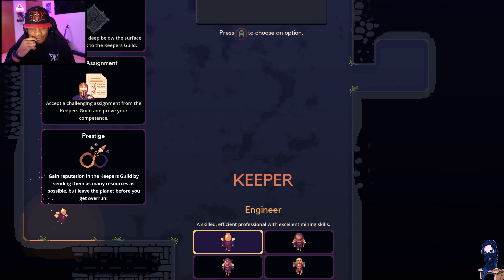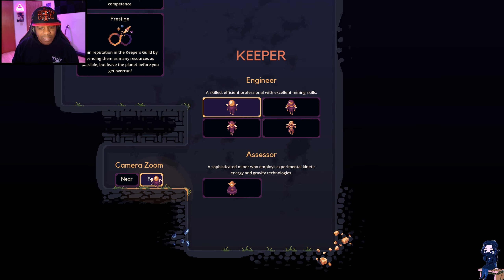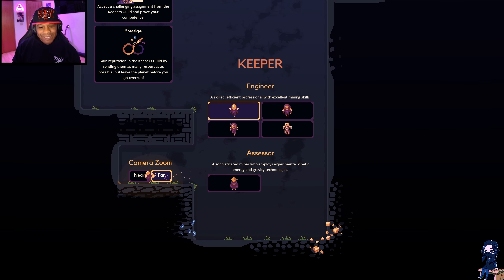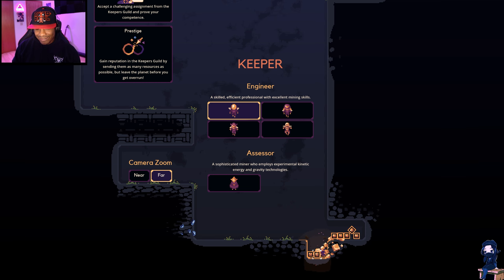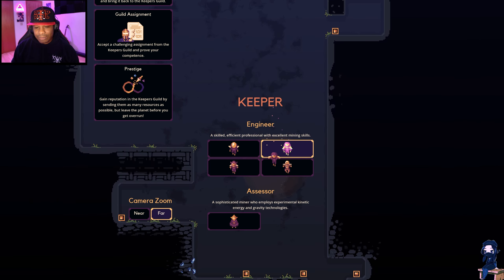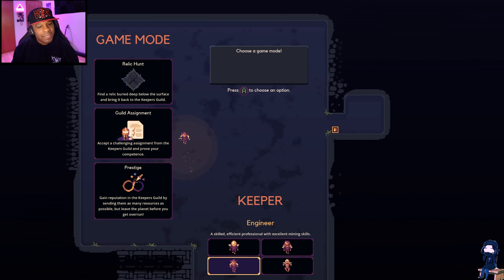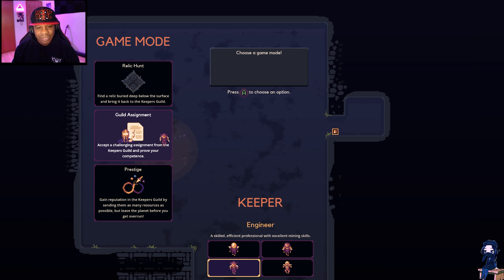I really didn't expect this. Camera zoom far and near — I would rather it be far. That's an actual item, by the way, to make the camera further or nearer. Oh, it's got the skeleton again. I kind of like the way he looks here. So, guild assignment — accept a challenging assignment from the Keeper's Guild, improve your competence. I've got to see what this is about. This is a whole different mode.